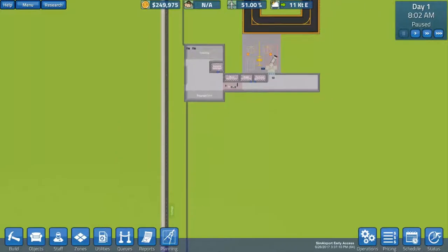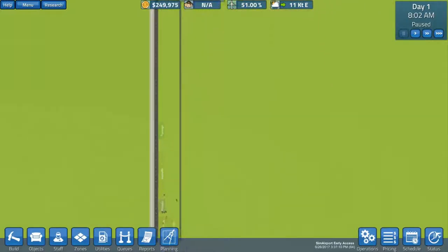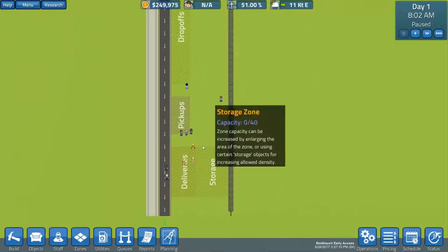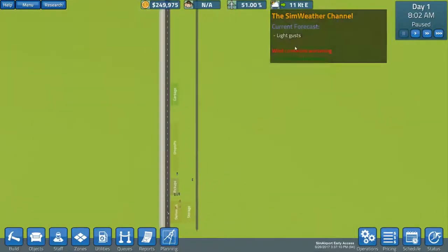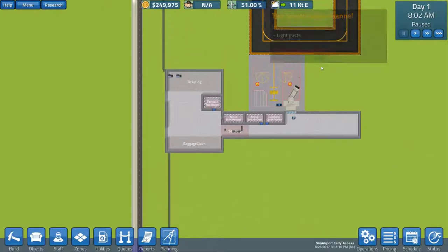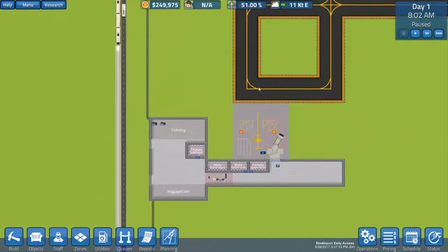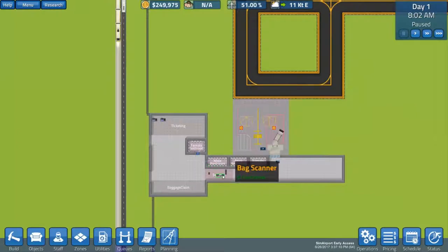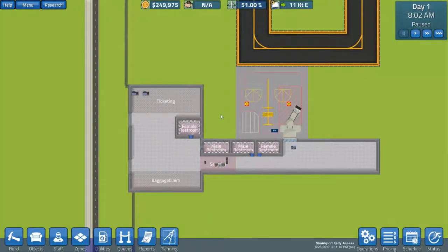This is not what you might expect from your regular Sim games. You can tell it looks much more like Prison Architect than necessarily a Sim game. We're starting off on a very, very big map. We have just one gate, restrooms on both sides. This is the not-starting-from-scratch option. We have ticketing, baggage claim, a female restroom, a couple of male restrooms.